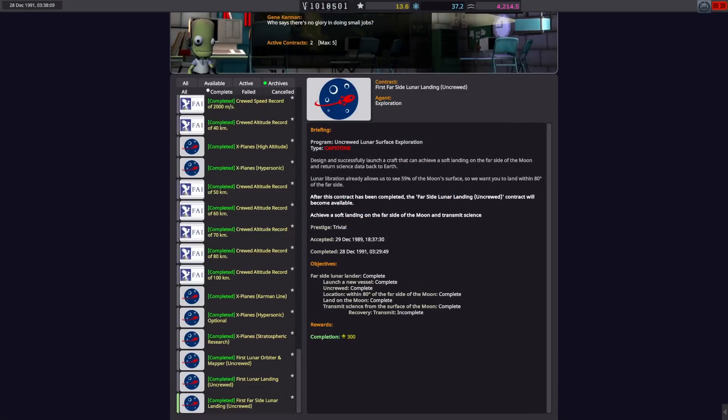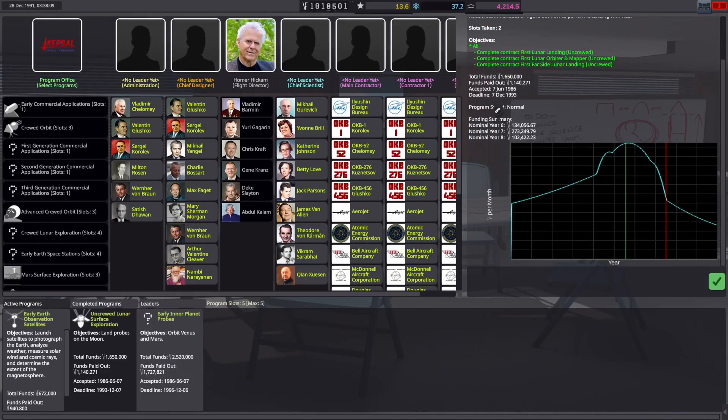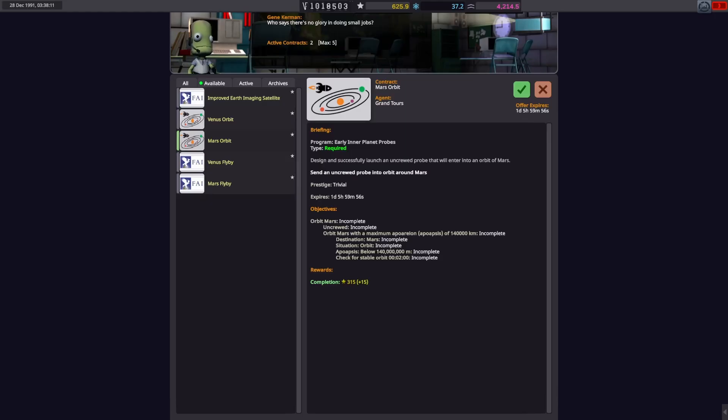And with that we achieved our contract. We transmitted some science when the relay satellite came above us. We also completed the whole contract for uncrewed lunar surface exploration in time. And what is going to be our next one? We are going to Mars next — that's gonna be interesting. Needs a new rocket, a new satellite. Let's see what we get.